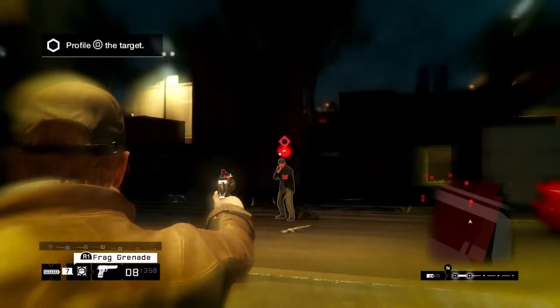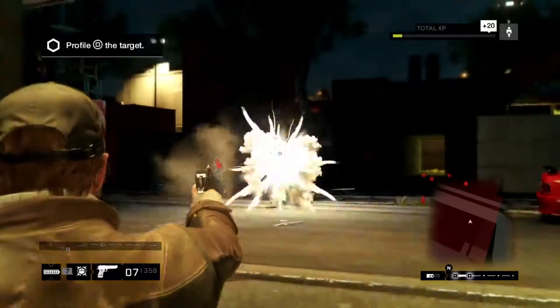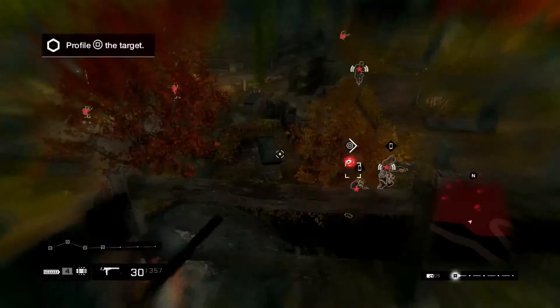To do that, use focus mode. You can either hack or shoot your explosives mid-air, creating a bigger and more deadly airburst explosion.